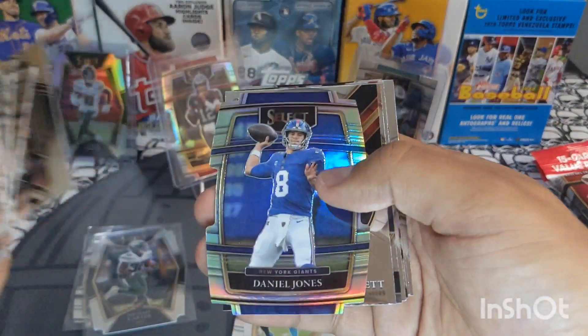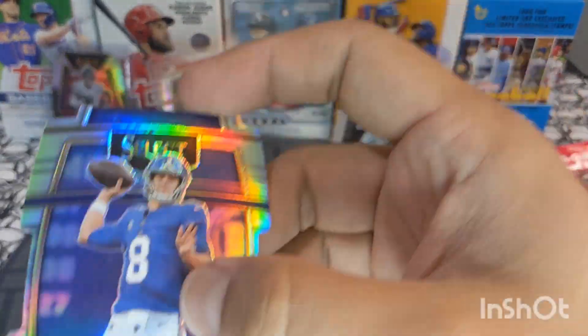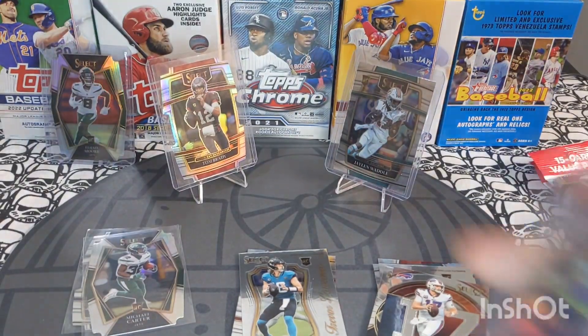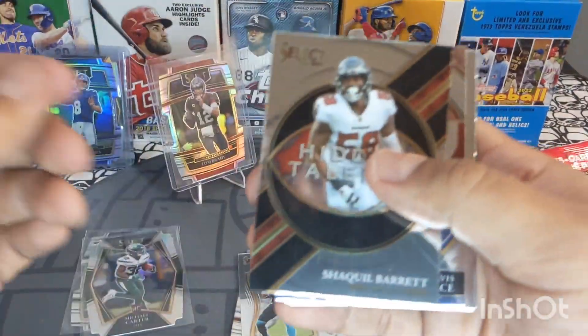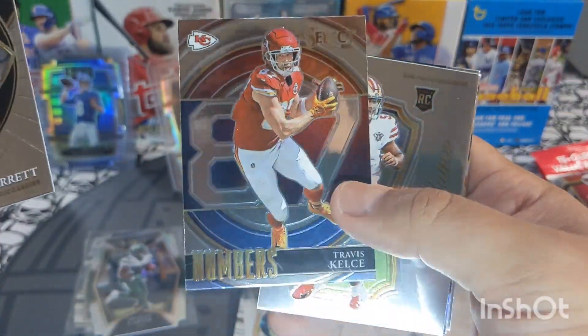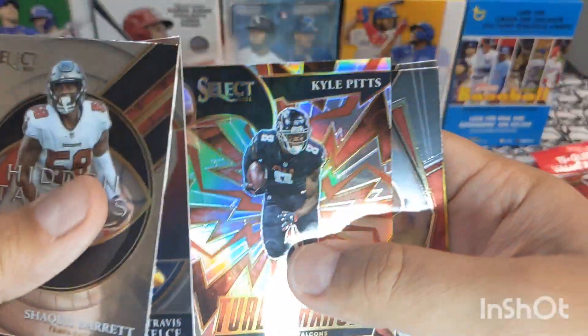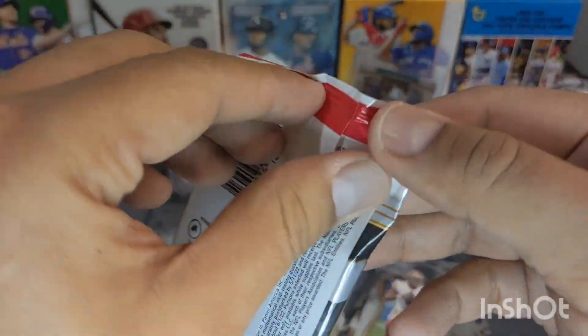We got Tony Gonzalez, Najee Harris, Ezekiel Elliott, some base, and a Daniel Jones die cut silver rainbow foil — beautiful! We'll sleeve that up. Just look at that Travis Kelce — that guy's an awesome player. We got a Trey Lance, a Kyle Pitts Turbocharged, and nothing but base.